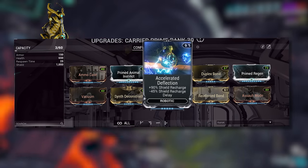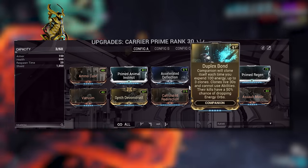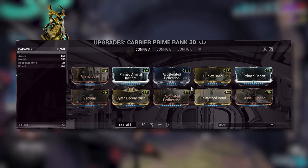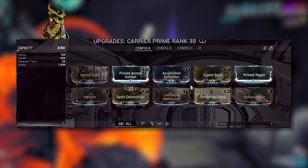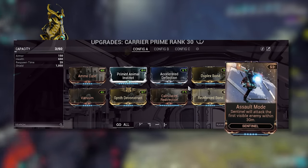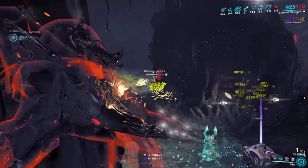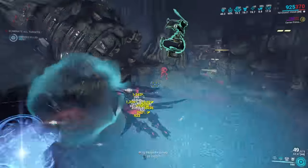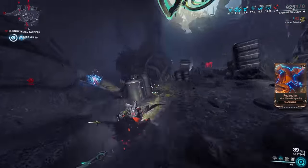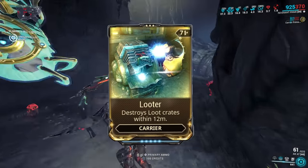Ammo Case of course, Accelerated Deflection, and then Duplex Bond — I love this mod as you get clones every time you expend 100 energy, and if they kill an enemy they have a 50% chance of dropping an energy orb. Companion weapons aren't the strongest, but with armor stripping and putting something like Roar or Nourish on your frames it will increase their damage considerably. Calculated Redirection for Reinforced Bond — such a great mod — and Assault Mode so they can attack enemies. Important note: if you are using your companion for stealth, change this and remove their weapons so you don't break stealth. Carrier will generally be used in early game as ammo mutation mods will suffice for endgame, but it's still a good choice. You can also use the Looter mod for Carrier to open nearby crates for extra loot.